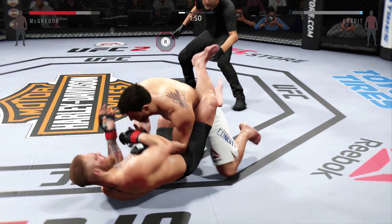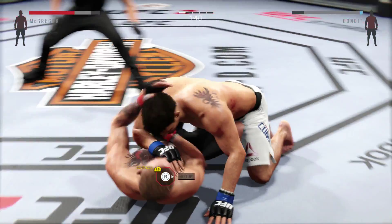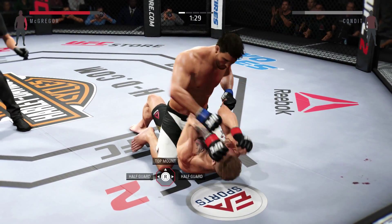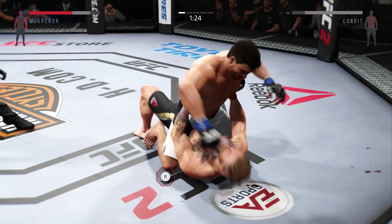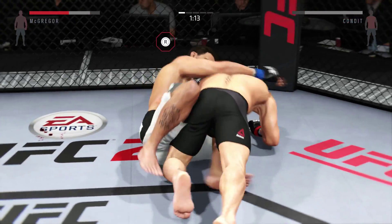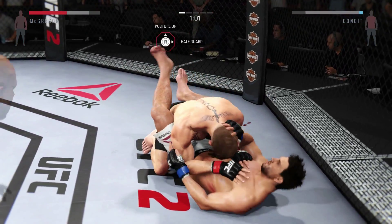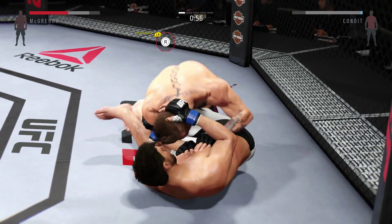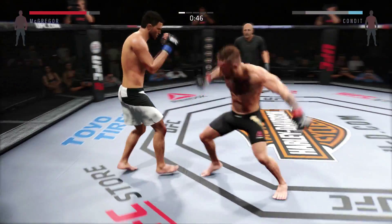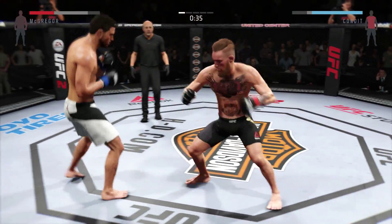Beautiful sweep! He's got half guard, and there he goes back to the mount again. Big right hand. Nice sweep to get to top position, and he's going to transition to the back — very good move. Back on their feet. McGregor with the good left hook, and another hook scores — that's really a weapon for him tonight.